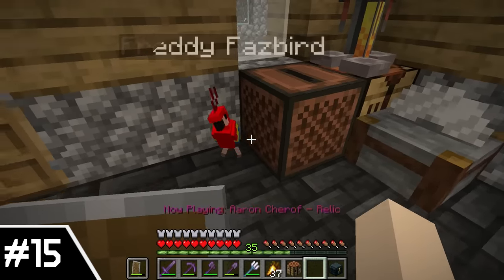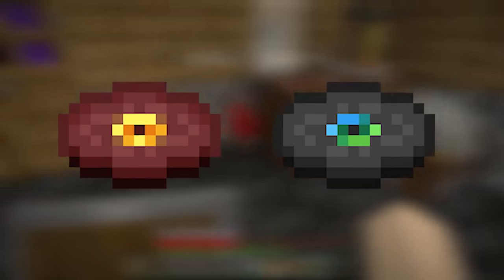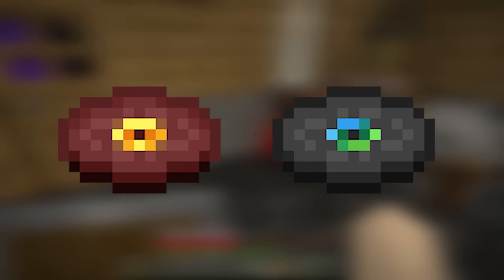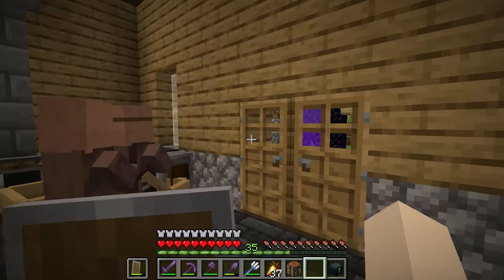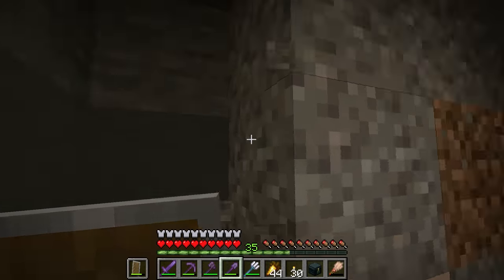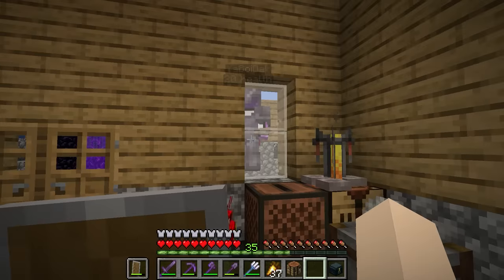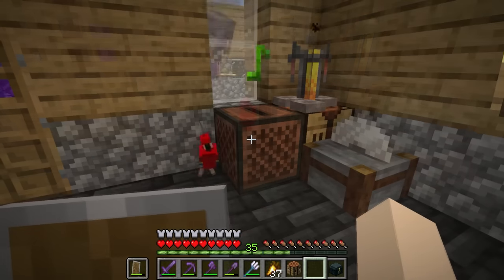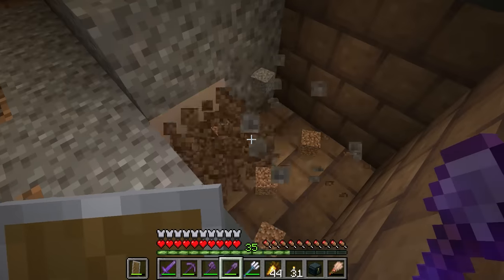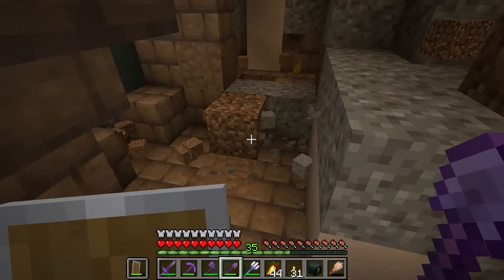Number 15: Relic. I am so happy they're basically giving us a record disc for every update now — they've been able to release some bangers. Pigstep and Other Side are my two favorite songs in the entire soundtrack, so I more than welcome more music discs. But how does Relic stand amongst the others? Well, it's certainly no Pigstep or Other Side, but it's pretty good. I'd probably put it in the middle of a hypothetical music disc ranking. It's a song I might listen to every now and again, but it's not quite on the level of the really good discs.